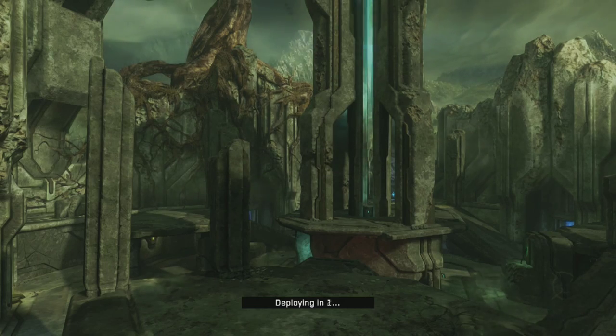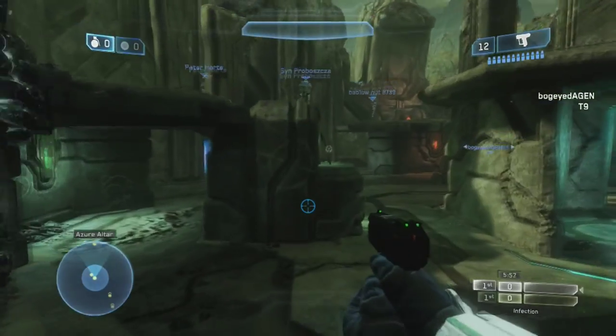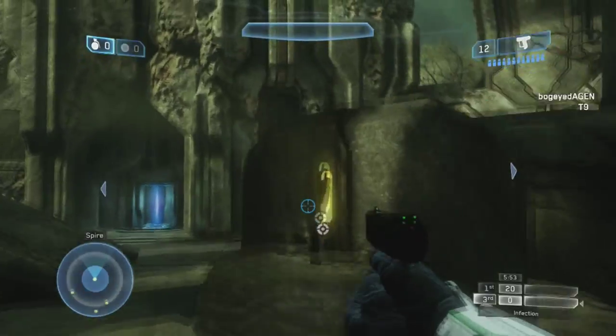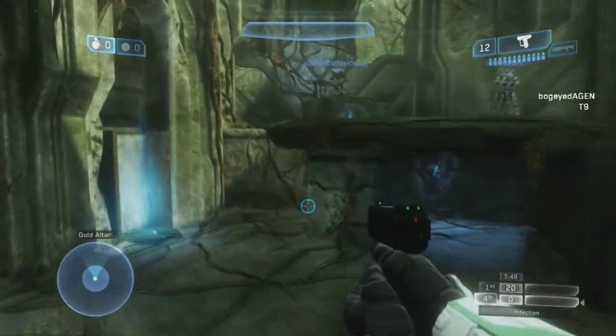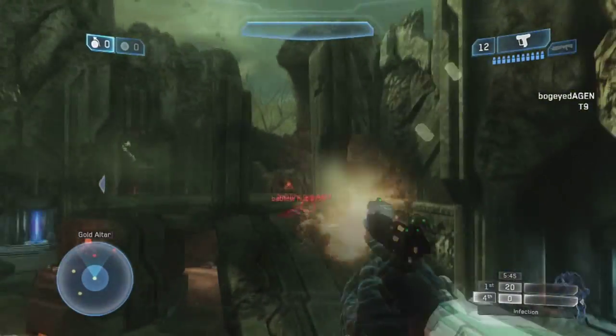Something I'd also like to point out with the pistol: when you get a headshot kill, the medals no longer pop up, so it won't actually tell you if you've got a kill. The way to check is by looking at the bottom right-hand corner — your score will go up if you got the kill. It naturally goes up in 10s, 20s, 30s.